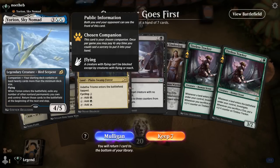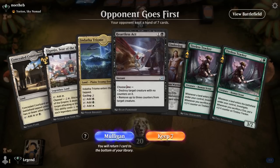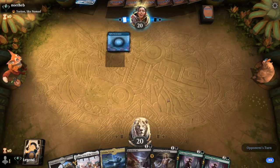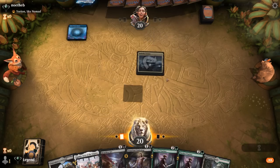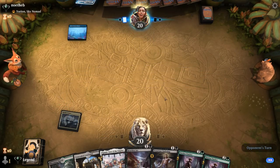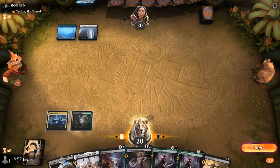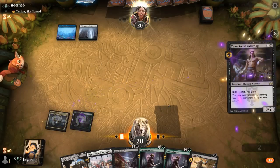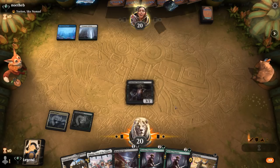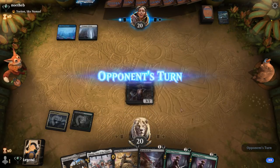We're on the draw facing a Leyline deck, which could be Blue-White Control — not our favorite matchup as the midrange deck. Although our hand has some nice tools with Tenacious Underdog and Tracker. Especially Underdog — difficult for them to answer if they don't have an Exile effect at the ready, as it will keep coming back with often no blockers to protect them. Even if this gets countered it's no big deal, and if they try to Exile it we can always kill our own creature in response so it still ends up in our graveyard.